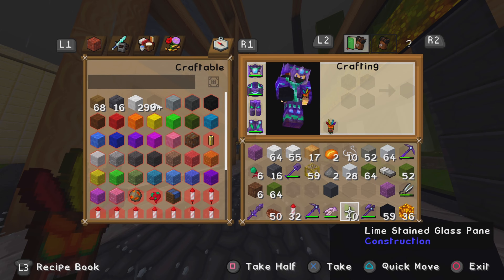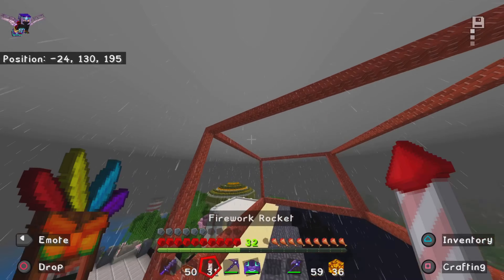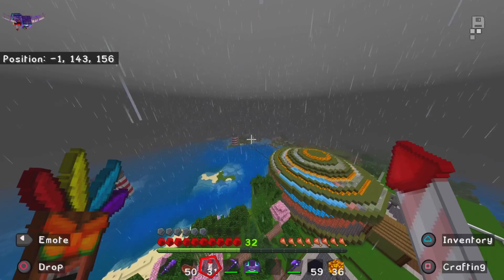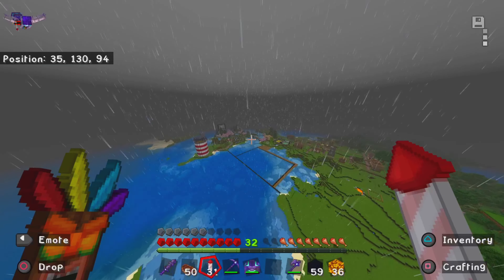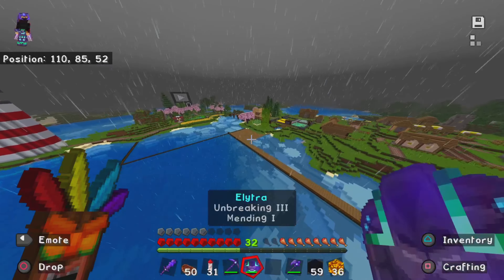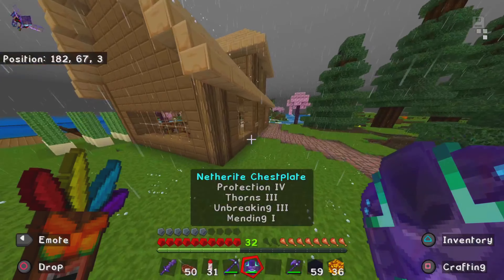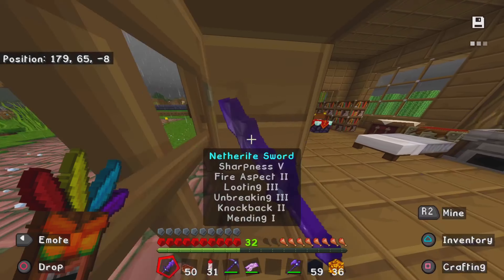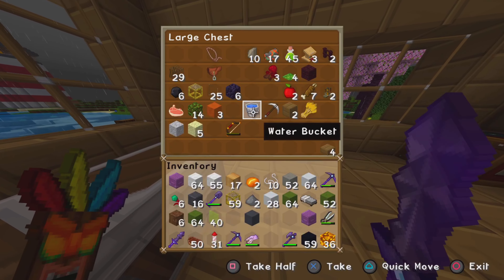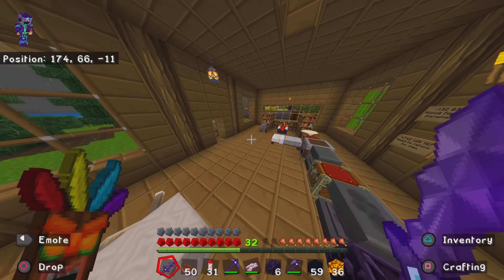We need to go get some soul sand and some magma blocks, which means we have to go back into the nether. I have not been in the nether since we got netherite. I don't even have a portal anymore because I was going to move it, then got sidetracked. I'm going to try to find some obsidian, get back into the nether, get some soul sand and magma blocks, and then we'll start working on the ceiling.